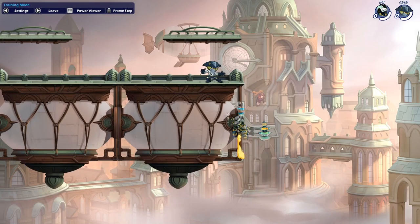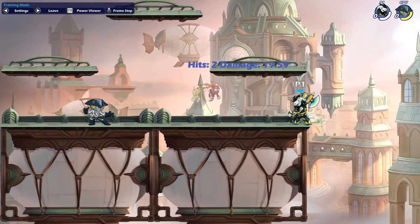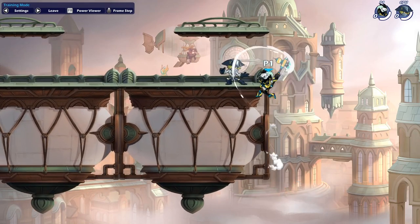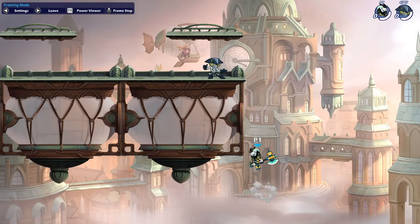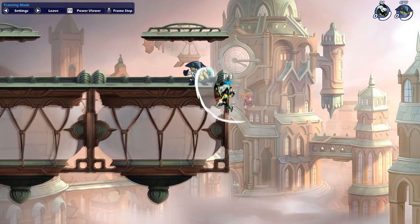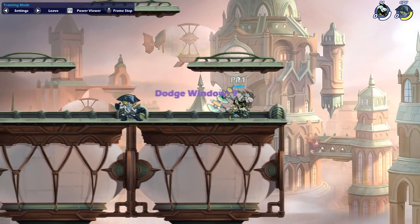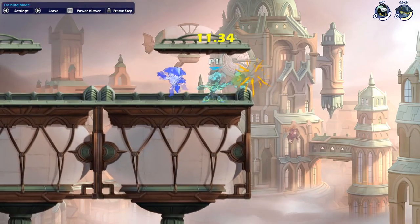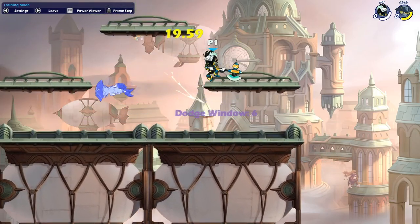Moving on to the final tip — you won't use this one as often but it's still handy to know. When you're on the wall and coming back to the stage, instead of going full force with a recovery straight into their face, you can use recovery to glide up the wall, leaving the final frames to protect your hurtbox and allow you to combo into neutral light or string into just about anything else like you can see in the video. You won't want to do this every time as it's not super safe, but it is a very useful mix up to have in your arsenal.